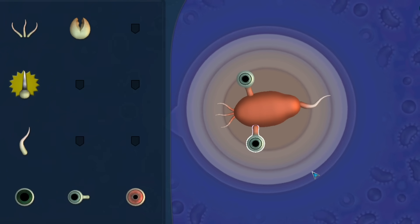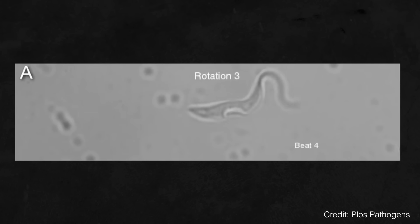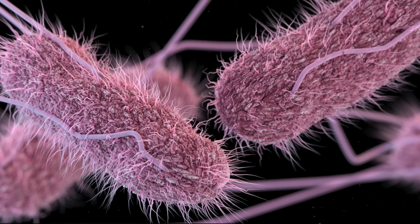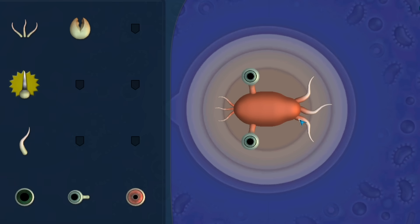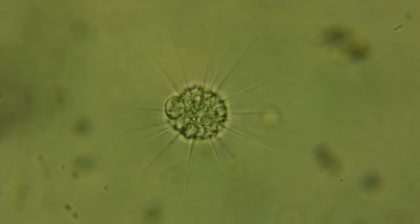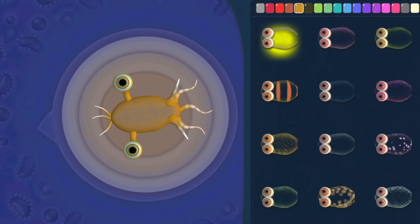Entering the cell editor, we can see that thus far we've been navigating the tide pool using a single flagellum — a long, whip-like structure that a wide range of microorganisms use for locomotion. Some microorganisms actually possess multiple flagella to propel themselves along — a strategy we'll copy with our lifeform. Our species also evolves a pair of lateral spikes to fend off the competition. Spikes are an extremely basic adaptation, found on the microscopic level in life like the heliozoa, whose bodies are surrounded by sharp projections that can spear other microorganisms.